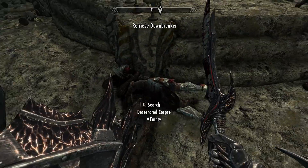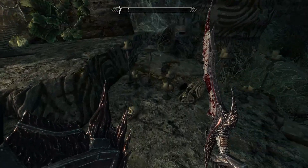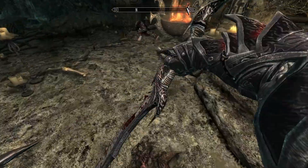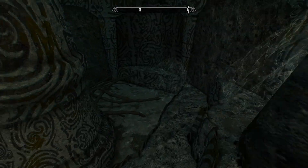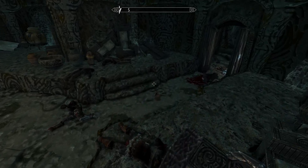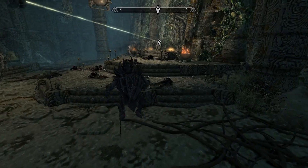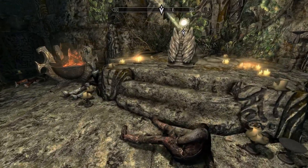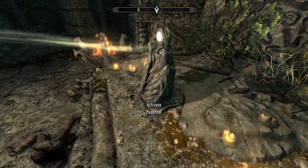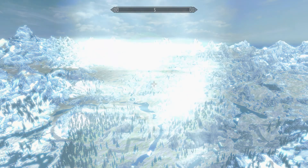Loot the bodies before you take Dawnbreaker because when you pick it up you get teleported out. I don't think it was as much money as you'd expect — maybe just over 1000 gold. It's a little deceptive; another ruin might have one or two weapons worth more to sell. I just got Dawnbreaker.